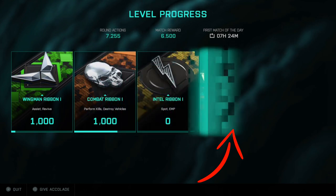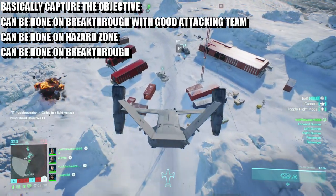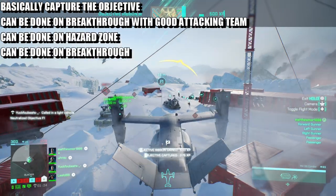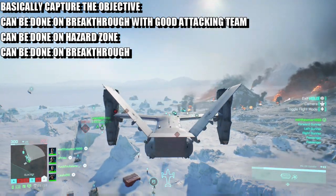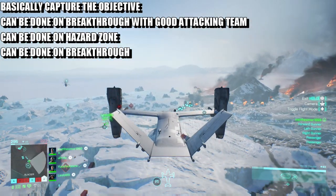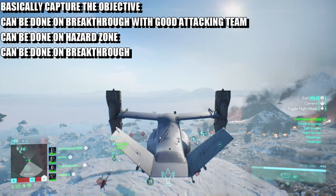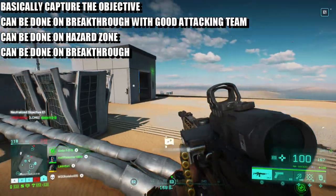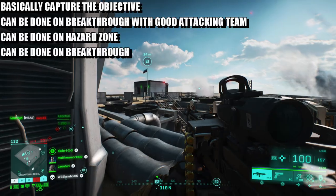For the fourth one, the objective ribbon, I went on Conquest and I recommend doing the same. I do not recommend Breakthrough because you're going to need about eight captures, which is fairly manageable but can be annoying. You could do this in Hazard Zone — I've been told it's easier there — but I haven't really played Hazard Zone. For maps, I used Breakaway — the snow one — and Hourglass. I got mine on the snow map and kept going for objectives F1 and F2 as they were the hotspots.